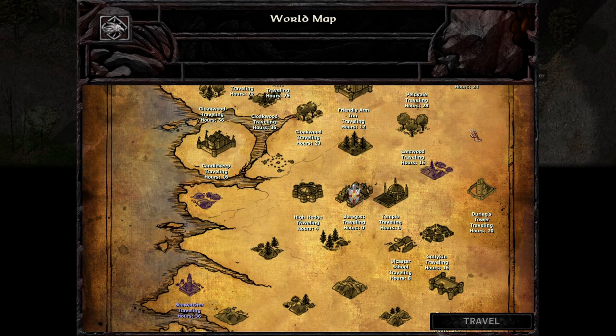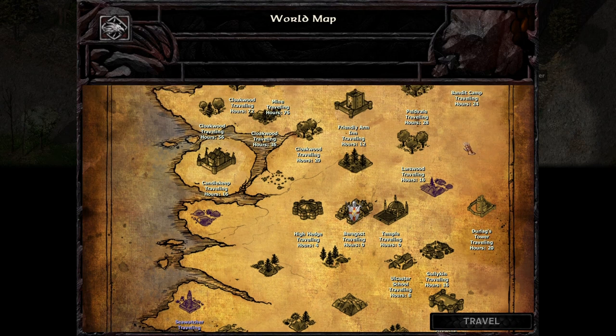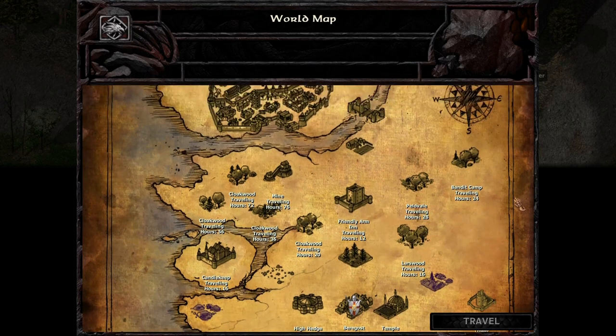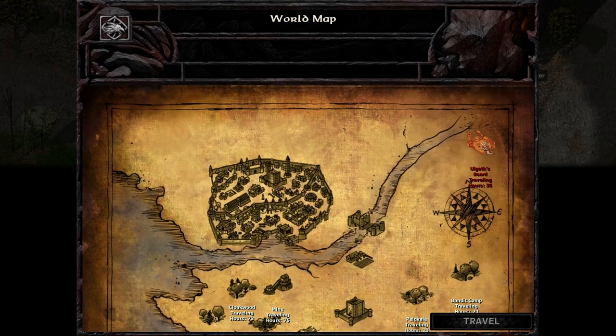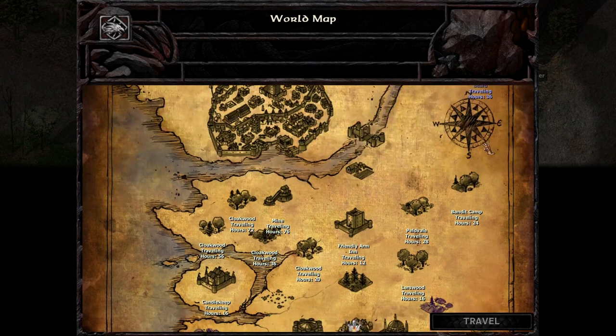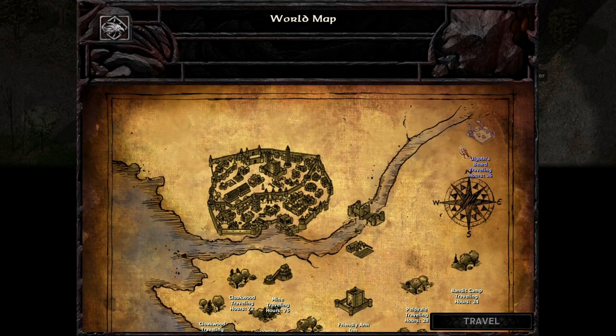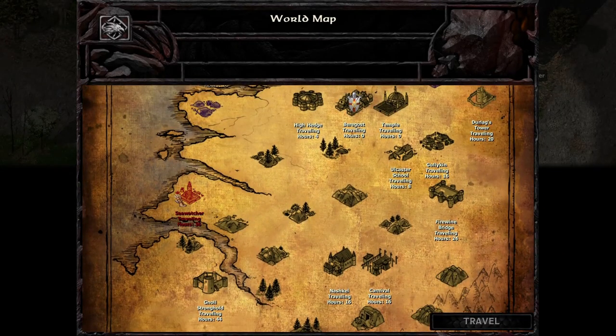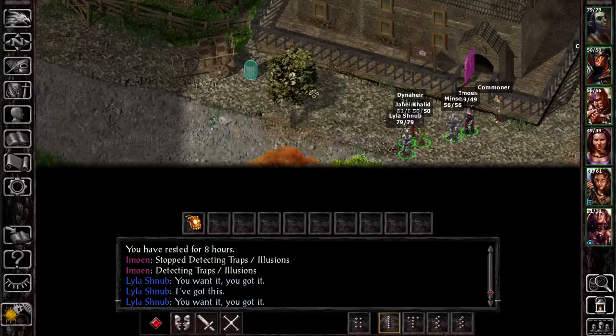Many people wrote in, and thanks to everyone who gave likes. Durlag's Tower is indeed an optional area. Although we may be at the appropriate level to begin doing it, we should perhaps go all the way up to Ulgoth's Beard first to pick up some quests and get some information about the place. So we'll put off the tower until then. I think we should head over to Sea Watcher — whatever this is, it looks like a lighthouse.